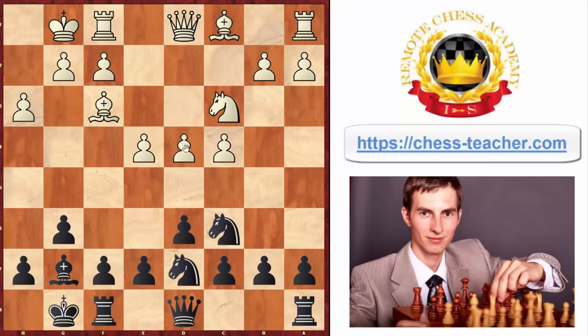Now you can already see that your plan starts to become real. The pawn on d4 has been attacked by the knight and the bishop, and white already has to take some measures to defend it. It's a good sign that being black you start attacking that early in the game, and now white starts to be a defender and has to find the right way to save their position.